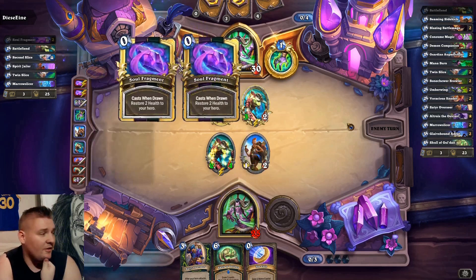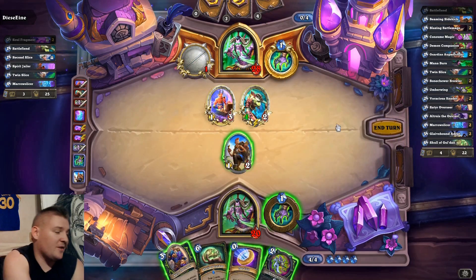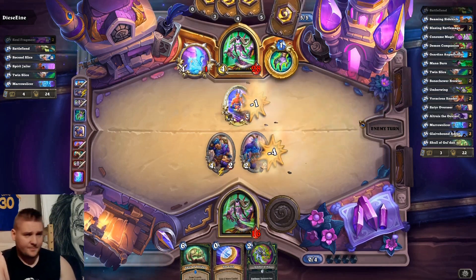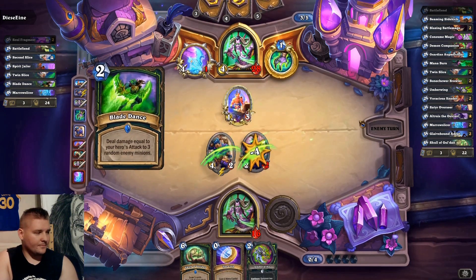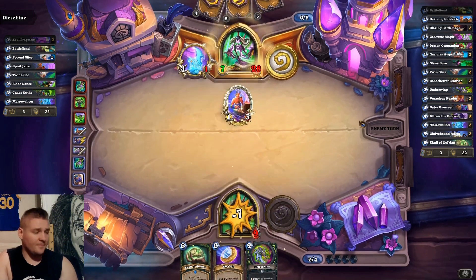The Berserker is incredibly strong — kind of a demonstration of what I'm trying to do is exactly what he's currently showing. He has an incredible curve with perfect cards every turn, so we're going to have a really tough one here. I play the Satyr Overseer and hero power. I consider coining the Umberwing, but we have the Skull on deck and probably need the coin for that, so I use the hero power instead. I trade the Battlefiend to get some tempo established. He'll probably snap it off with his weapon, but then we can play Skull of Gul'dan unless we draw something good, and hopefully reestablish.